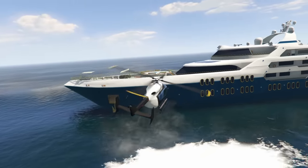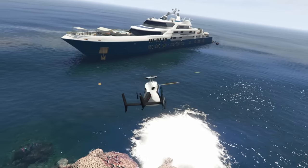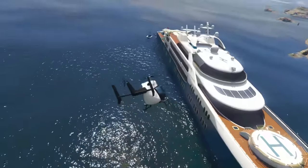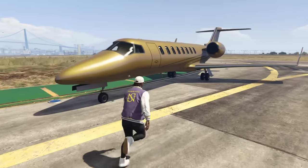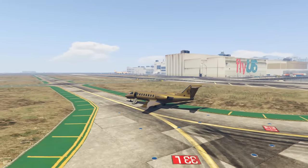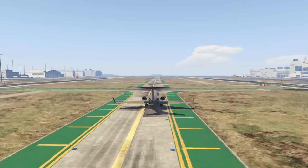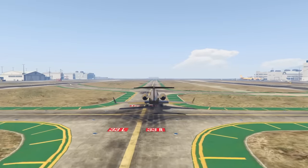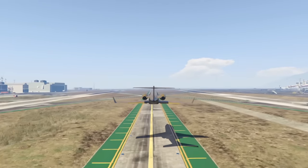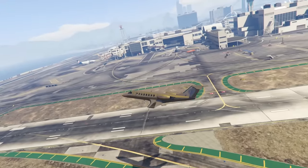The Swift Deluxe and the Luxor Deluxe can take an additional homing missile compared to their non-deluxe counterparts, but the Swift Deluxe is $5.25 million and the Luxor is $10 million to purchase — really expensive for absolutely nothing. You can drink champagne in the back of them, but you need somebody to fly it for you to do that, so if you play solo they're literally useless. Don't buy the Swift Deluxe or the Luxor Deluxe unless you're super far into the game.